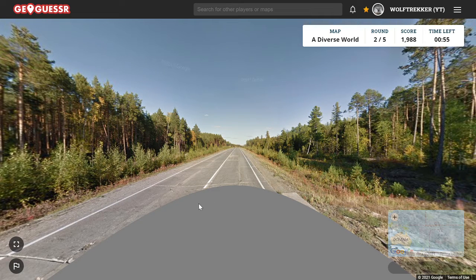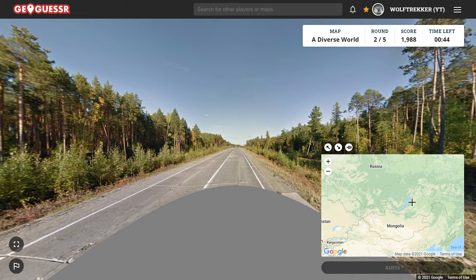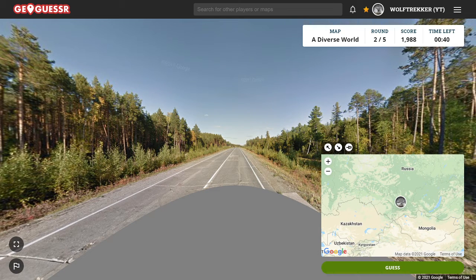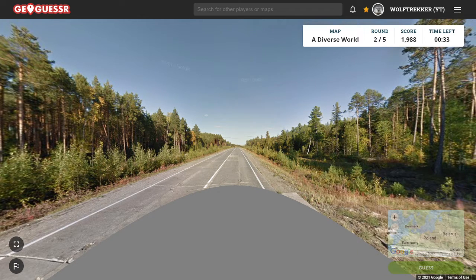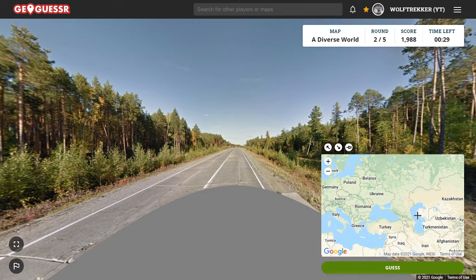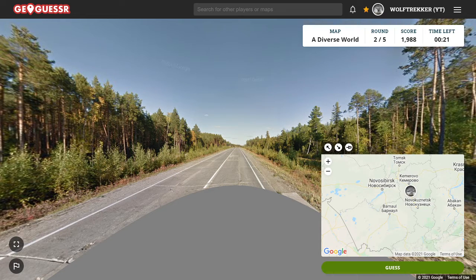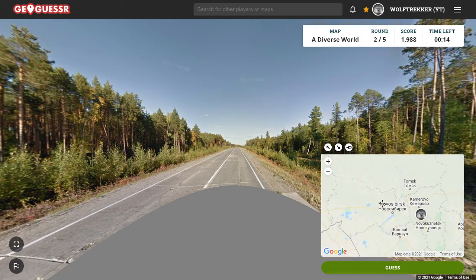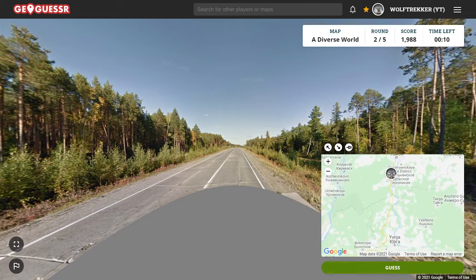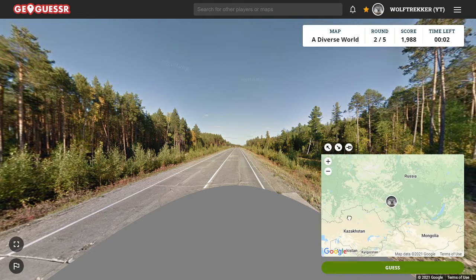We have a white centre line which could be Russia. I'm thinking Russia here with these concrete roads. Russia's a big and confusing country. If it's not Russia it's probably going to be Europe somewhere — it doesn't feel like Chile, though Chile does have a white centre line. It's quite flat so I don't want to guess near the mountains. Maybe near Tomsk or something. But this could easily be further out west or in Ukraine — let's try this.